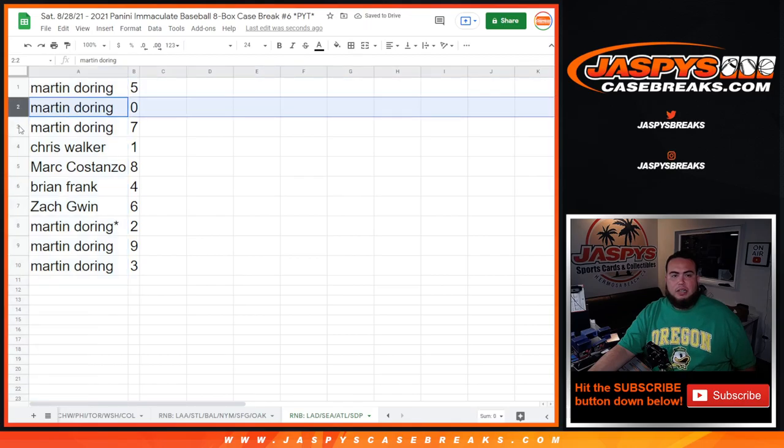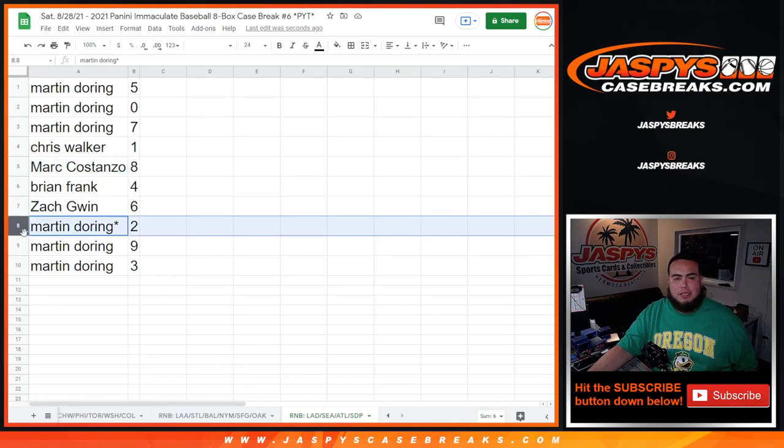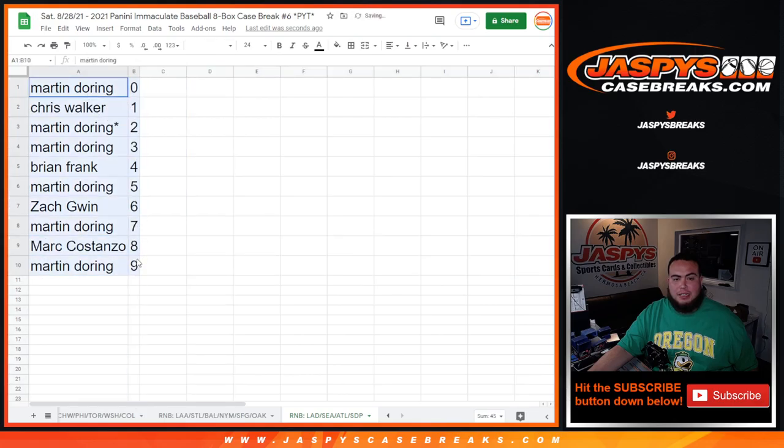So Martin, you have five and zero — any and all redemptions as well. Seven goes to Chris Walker. Any one-on-ones will be yours with spot one. Mark with eight, Brian Frank with four, Zack with six, Martin with two, six, and three. So there you go guys, and coming up next in a separate video is Immaculate Baseball.